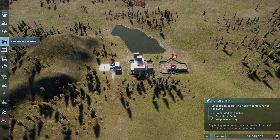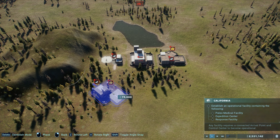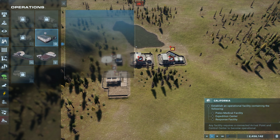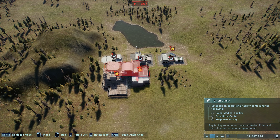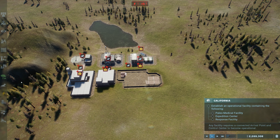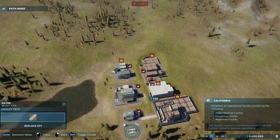I like to kind of line these up all next to each other. Position center — we're going to need one of those. Let's put you kind of close there. Then the staff center. We'll be able to put the power behind the staff center pretty easy. The spawns facility — for sure going to need one of those. Path all these guys together, right down the middle.